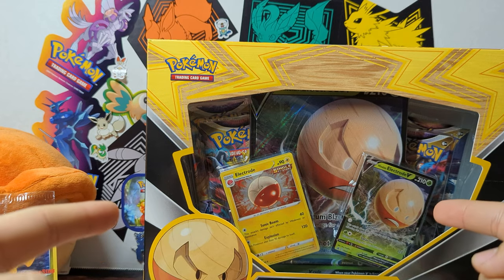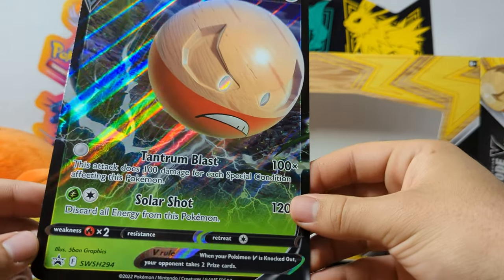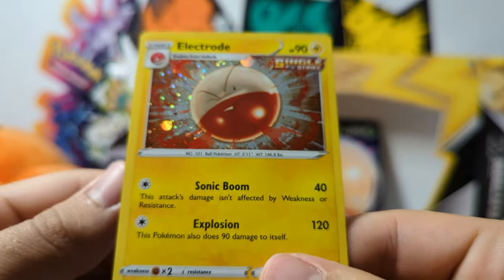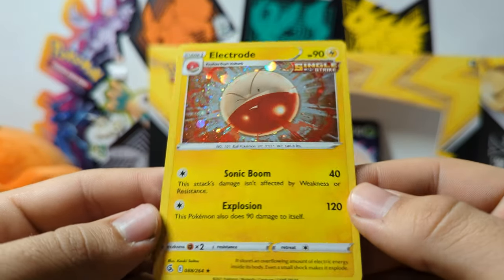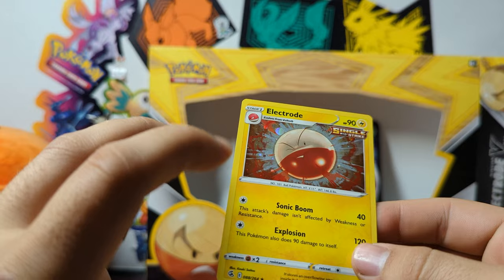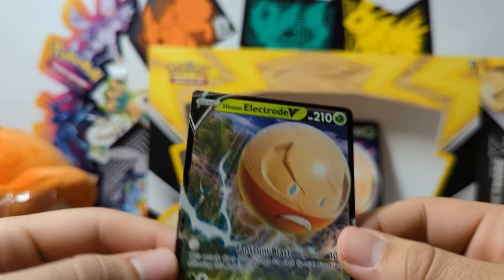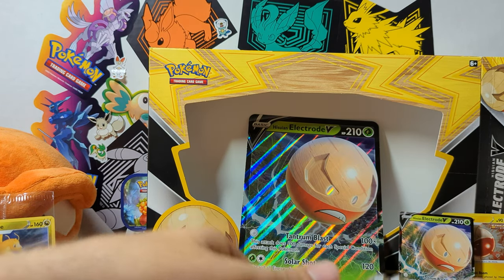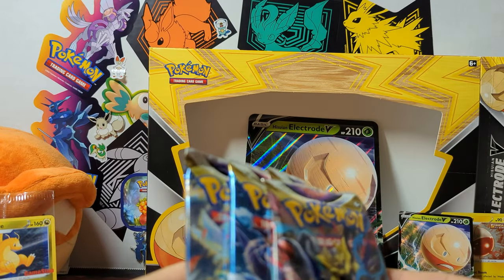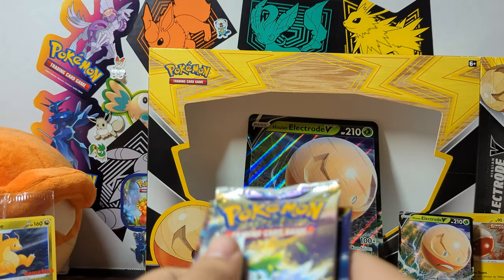These blister packs were a dud, but let's see what's in the Electrode box. Here's the gigantic jumbo promo card — I like it, pretty cool, big ol' Electrode. This card is from Vivid Voltage, or maybe Fusion Strike. I don't like how they reuse cards and put them as promos, but it's okay. This is the smaller version, which is an actual promo — not too bad, but kind of lackluster. We get four packs with it: two Lost Origin, one Astral Radiance, and one Brilliant Stars. No Silver Tempest since the box came out a little bit before.